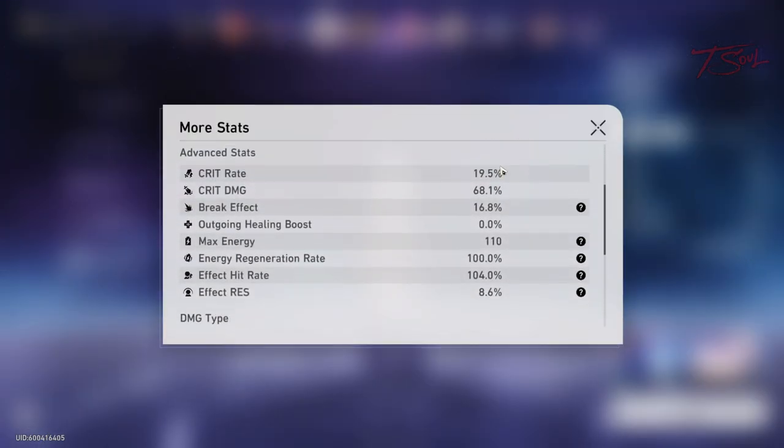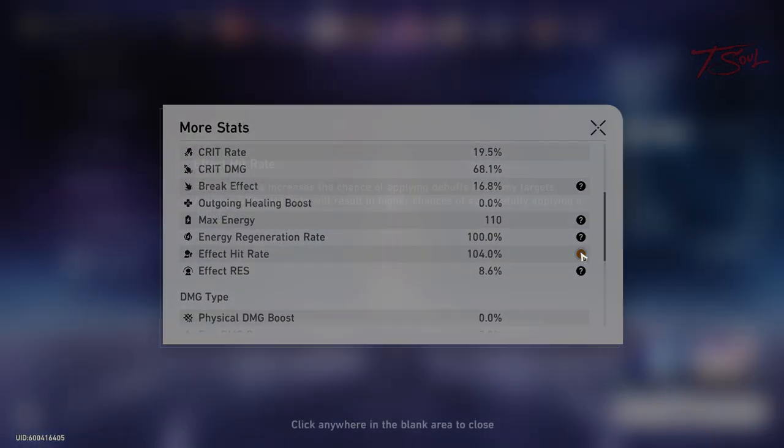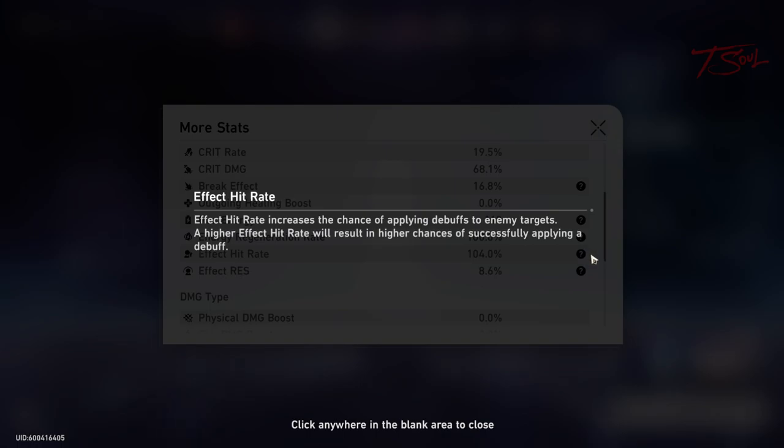What is effect hit rate? Simple answer: it is a chance to apply a status effect on enemies. There are two kinds of status effects: debuffs and dots.